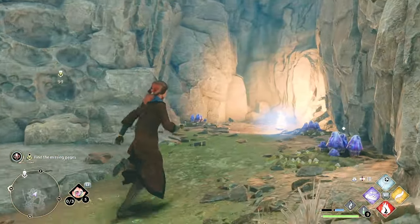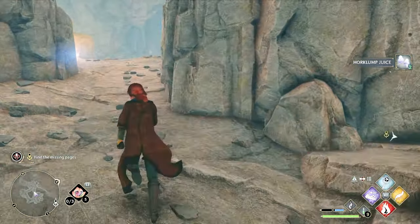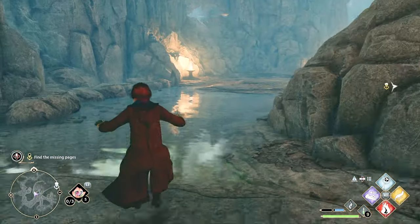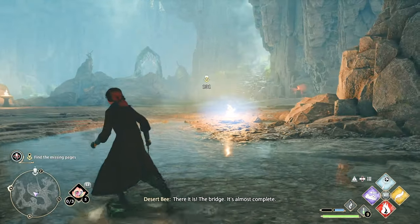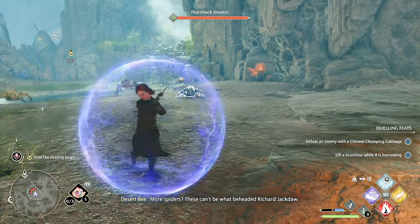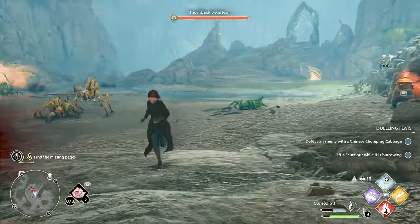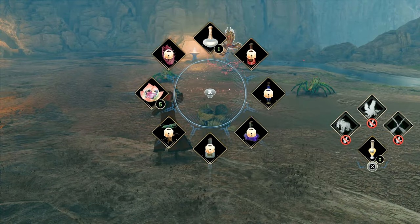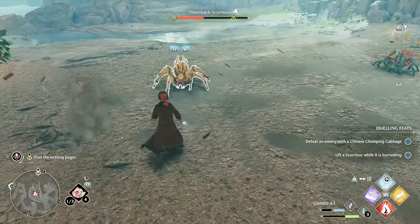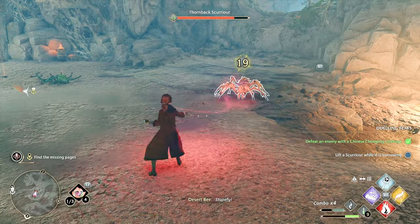Spiders. Grab these guys. I feel like I'm missing a path somewhere. Let's go down here. There it is — the bridge. Here we go. Now this looks like a big boss arena. Dueling feats — defeat an enemy with a Chinese Chomping Cabbage. Cabbage! Oh my gosh, get him little cabbage. You got him with the cabbage!